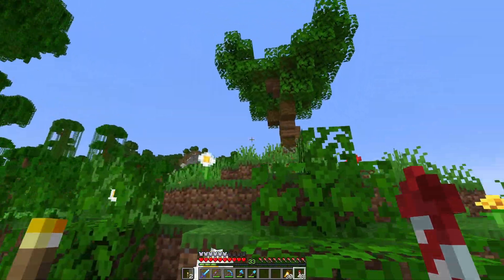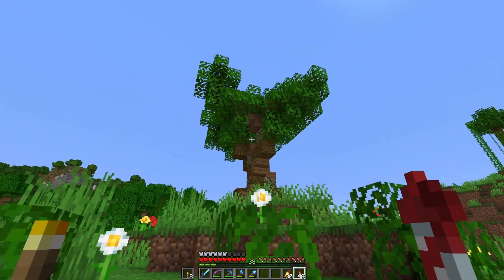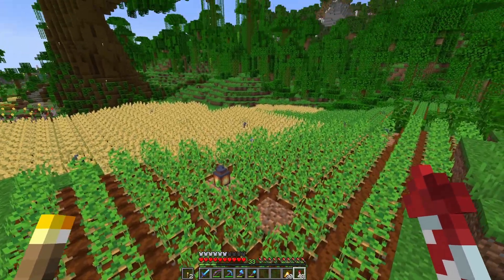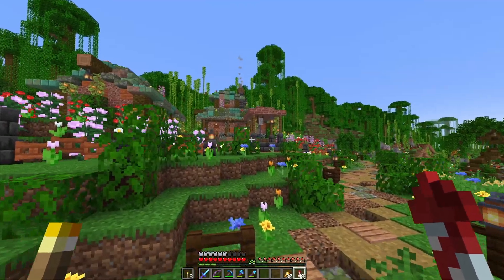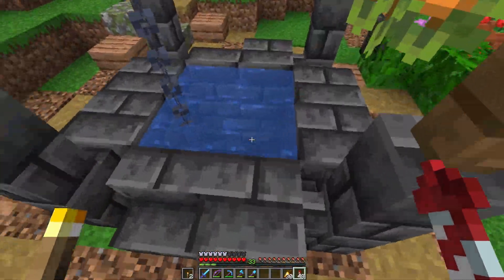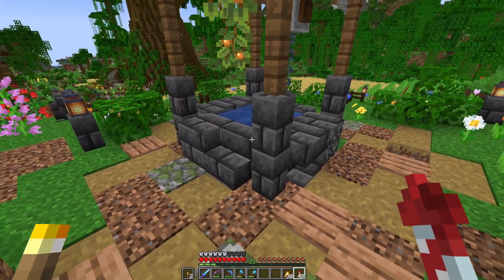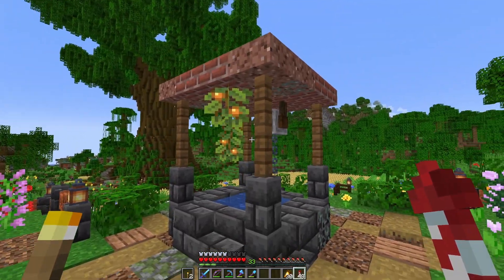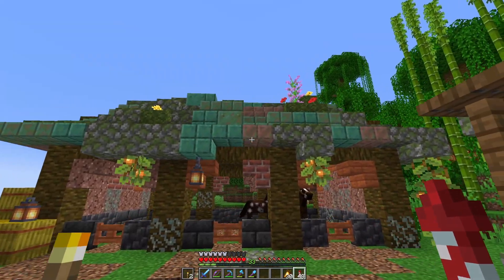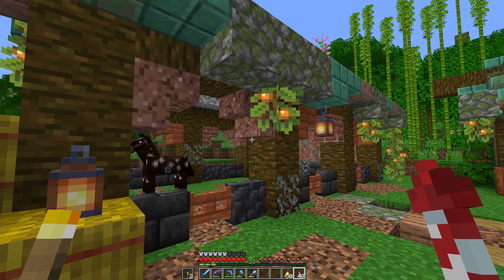We then have one of our custom trees — this one I'm not as happy about, but I think it looks pretty nice — leading into our large farm area and up to our little farmhouse and stable. I really like this little well; I like the combination of the brick and granite blocks with the deep slate, I think it just balances it off very nicely. We have our horses that we gained in the last episode, and our lovely kind of stable in a very similar style to the other buildings in this world.